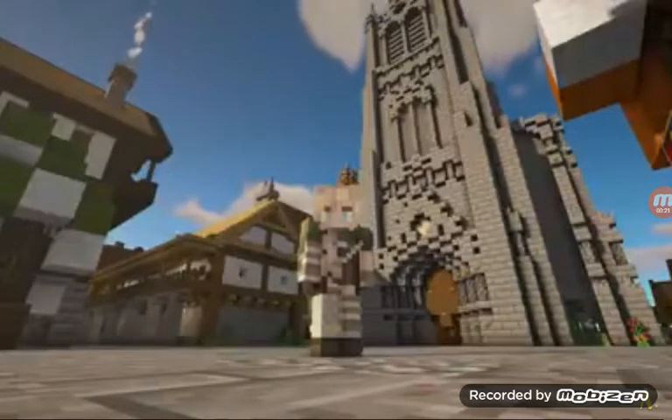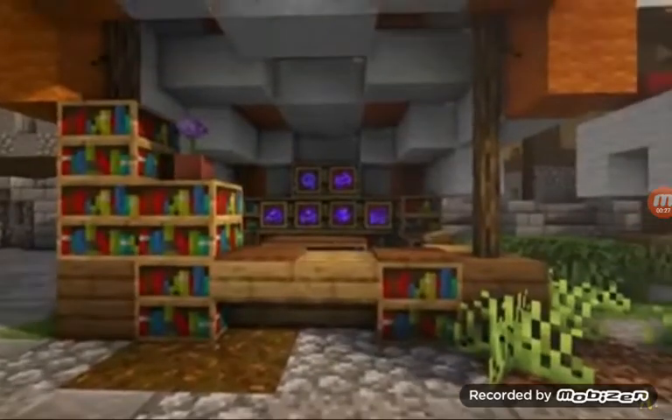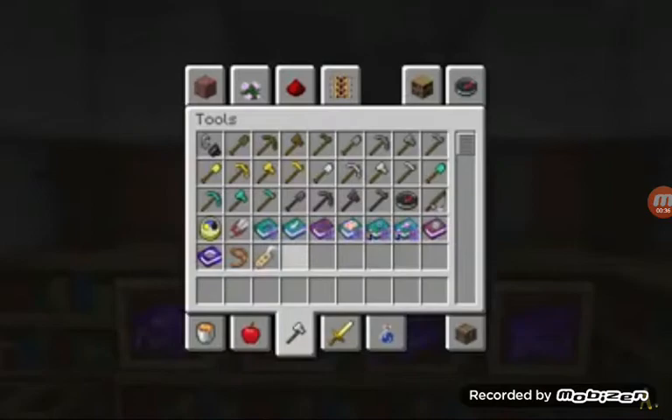Before we get into this video, please be sure to subscribe if you haven't already. This first texture pack is called Clear Enchantment Books. It makes enchantment books have a little gem icon that shows you what each enchantment book is.